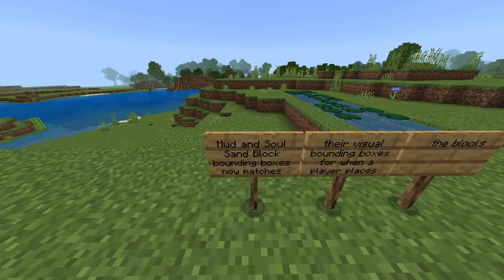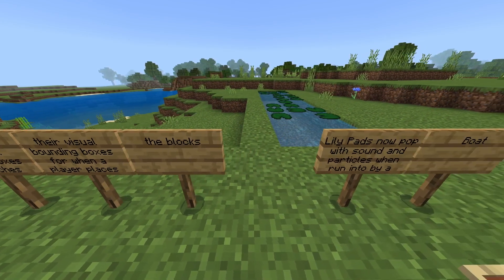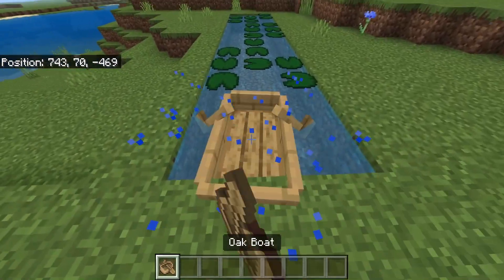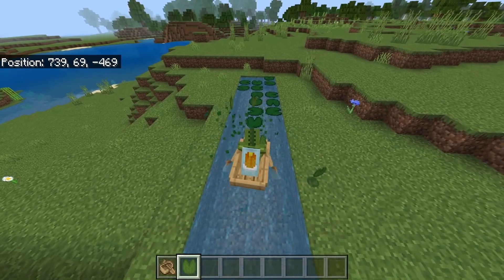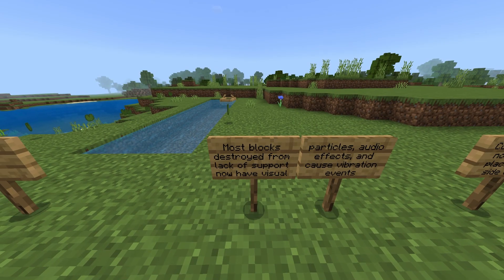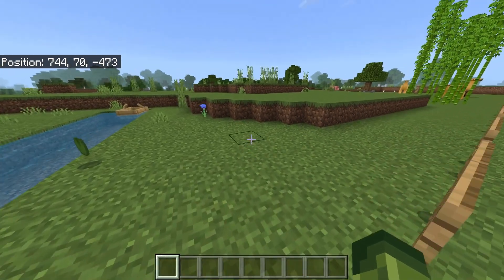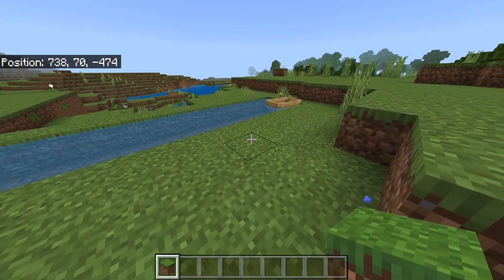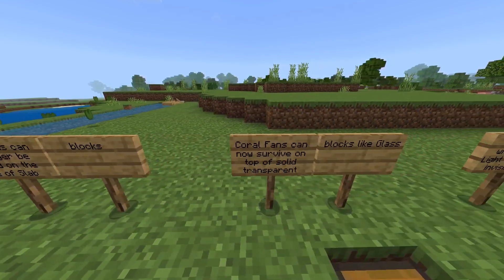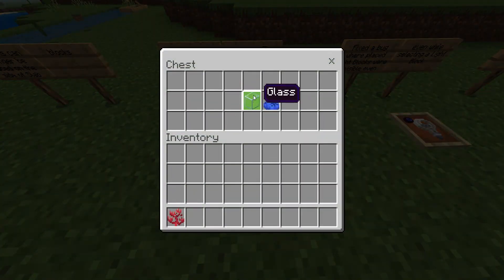Mud and soul sand block bounding boxes now match their visual bounding boxes when a player places the blocks. Lily pads now pop with sound and particles when run into by a boat. Most blocks destroyed from lack of support now have visual particles, audio effects and cause vibrations. Coral fans can no longer be placed on the side of slab blocks. Coral fans can now survive on the top of solid transparent blocks like glass.